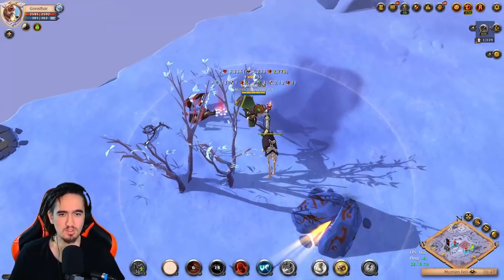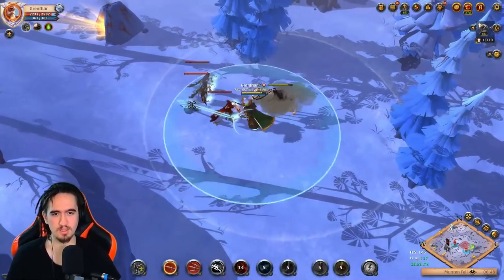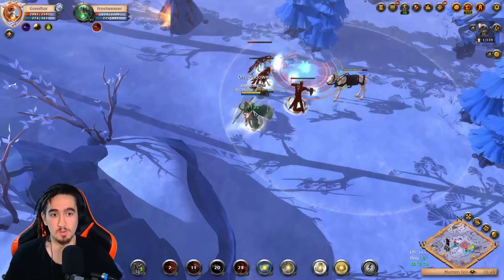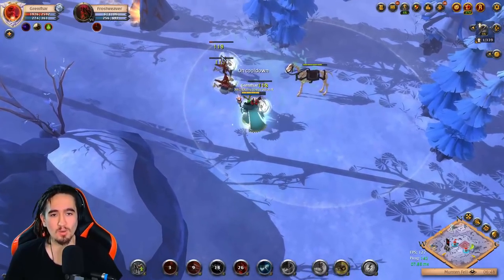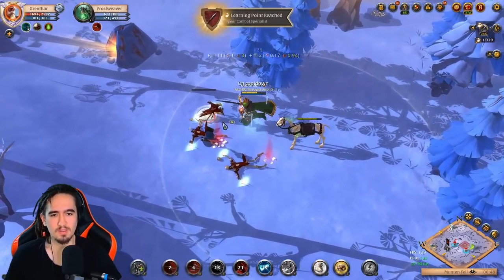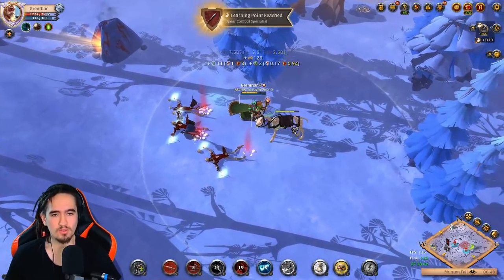It's a nice change of pace, you know? Oh, look at this — a circle of death. Well, a triangle because there's three of them of death. That should have been interrupted. You guys are cheating. Damn, you frost mages.